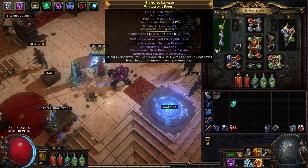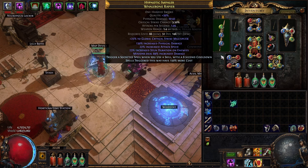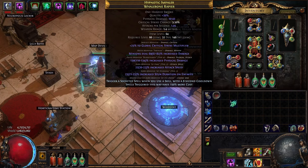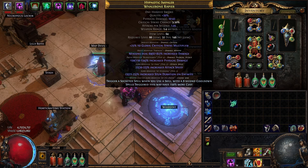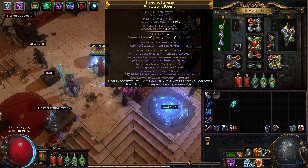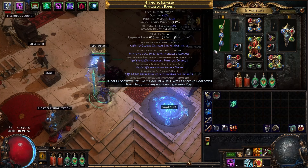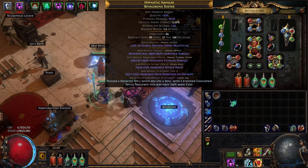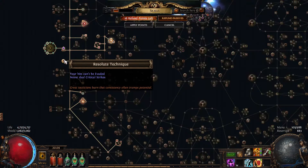Starting with the weapon — this is a low dexterity whalebone rapier. I made this in the graveyard with some Essence of Fear crafts. If you want to hit tier 1 speed you'll need item level 77. This is just 64, so you want 77 to hit tier 1 speed. All you care about is basically the minion damage and then the attack speed for the lancing steel attacks. You'll want to get a suffix open for the trigger. In a more expensive version, you multi-mod — you get the suffix trigger as well as hits can't be evaded, which saves you a point on the tree.